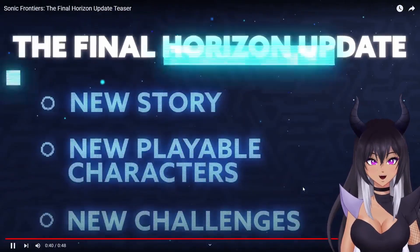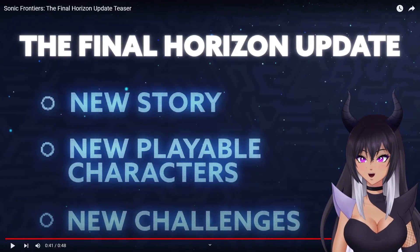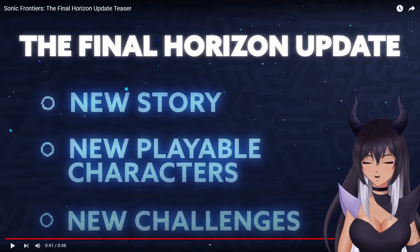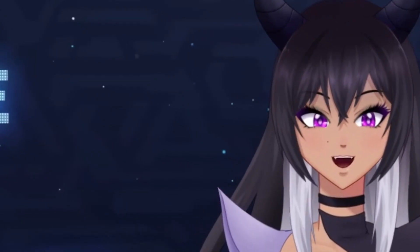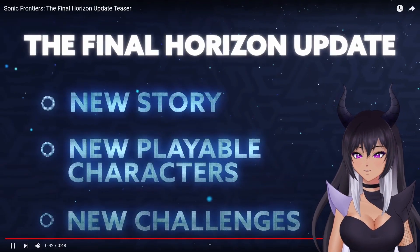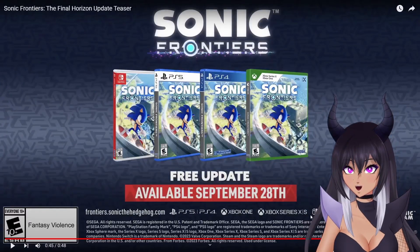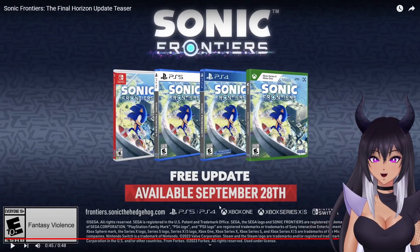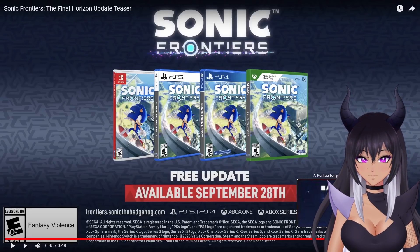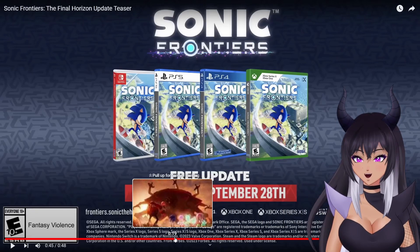It's probably something completely different. All right - Final Horizon update: new story, new playable characters, and new challenges. I want to know the playable characters - can you play as Sage? Please tell me. They're not gonna tell me because they hate me. We have a date - the 28th! Yes! Oh my gosh, they've been killing it with Sonic Frontiers. I gotta see this whole part again.